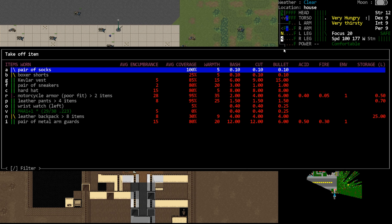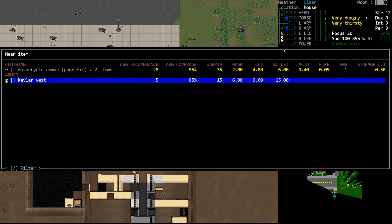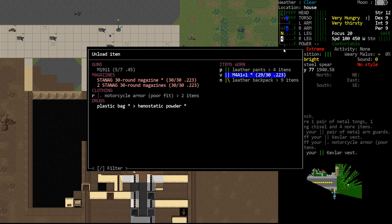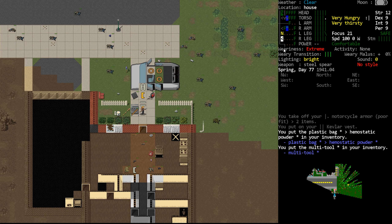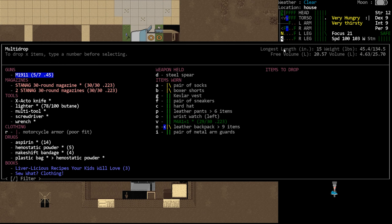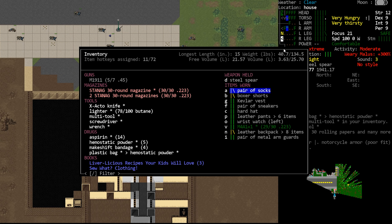Let's wear the arm guards and lose the motorcycle armor. The Kevlar vest is excellent protection for very low encumbrance, but it only covers our torso and is slightly less coverage — not really a problem. That frees up a lot of our torso encumbrance. Our torso encumbrance is now only 23; it was in the 40s before. We've significantly reduced our torso encumbrance, which means we're going to miss less shots when we're out and about.